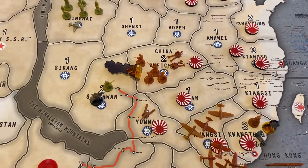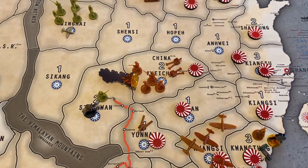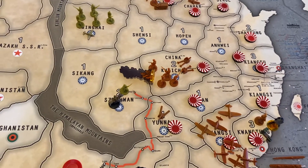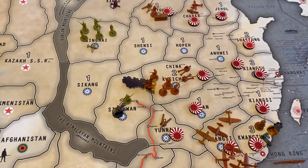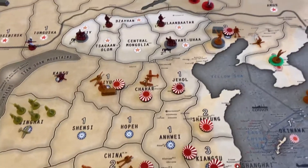China tried a full-out assault in Kuichau and it was miserable — that's why that smoke marker is down. Each nation seems to be having that one battle where you just want to throw the dice against the wall.